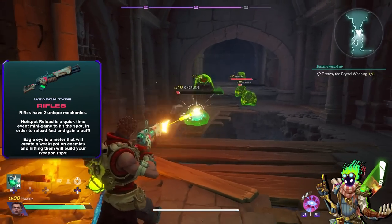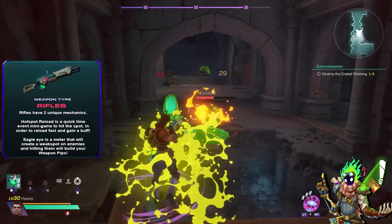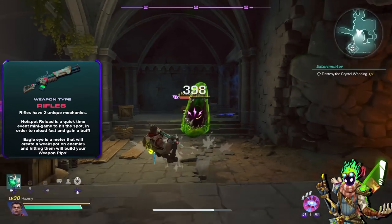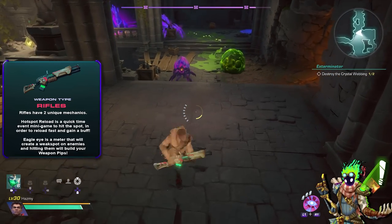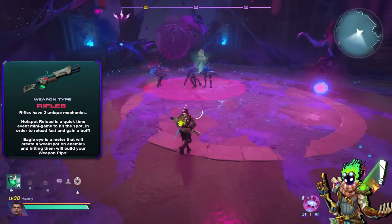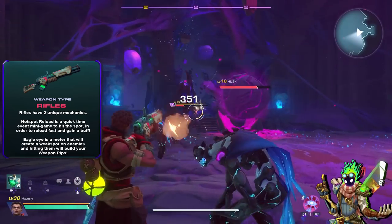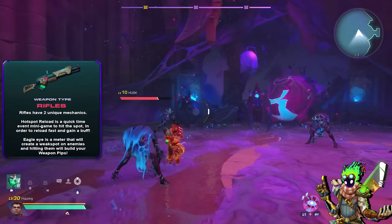Our final category is Rifles, which are quite special. Instead of blocking or parrying they have two unique abilities alongside the option to aim down sights. The first is Hotspot Reload — a quick-time event during reloading that immediately reloads your weapon on success and gives you a short timed buff, like increased damage or attack speed, depending on the weapon. The second is Eagle Eye, shown as a yellow bar next to your reticle. As you shoot enemies you increase the chance for a weak spot to appear, which you can hit for bonus damage and a single charge of Locked and Loaded — that's how rifle weapon skill pips are called.